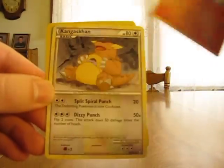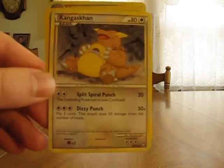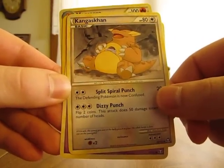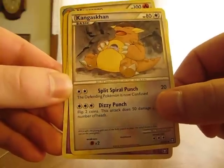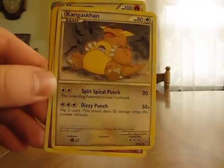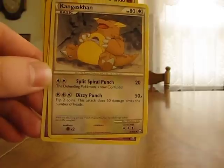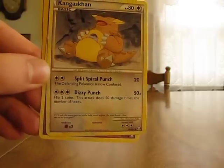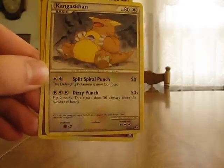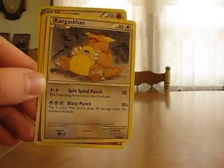The next special condition is Confusion. To indicate Confused, you turn the card upside down in play. Kangaskhan has a move called Spiral Punch that says the defending Pokemon is now Confused. When you're Confused and you try to attack, you have to flip a coin — if the coin is heads, the attack proceeds as normal; if it's tails, you have to place three damage counters on the Pokemon that tried to attack. It stays Confused unless a retreat or other action is taken.